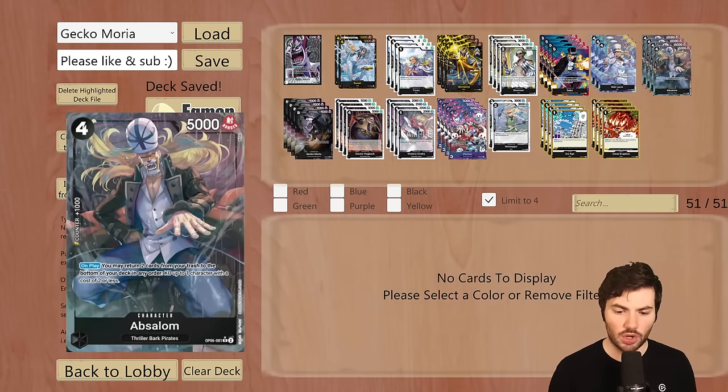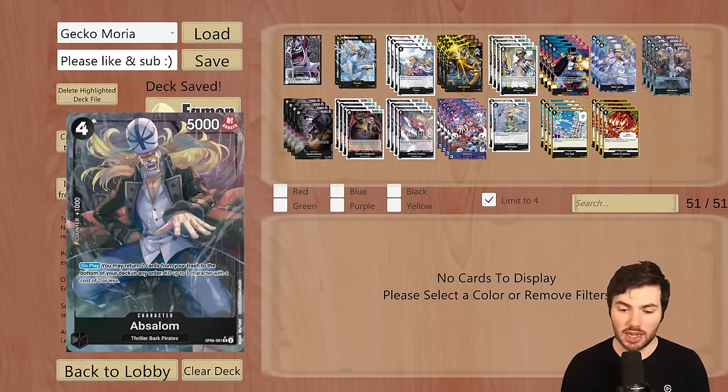We're running four Absalom. This is a new card from OP06 that says on play, you may return two cards from your trash to the bottom of your deck in any order, KO up to one character with a cost of two or less. This card is a Thriller Bark Pirates type that can be played off your leader ability and is the main engine for KO'ing things on the field. You can trash it from hand early, play it off the leader, and KO a small blocker or searcher. Going against Sakazuki or blue, they do bottom deck this, so keep that in mind.